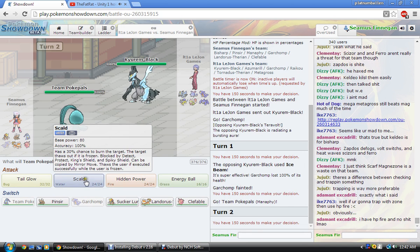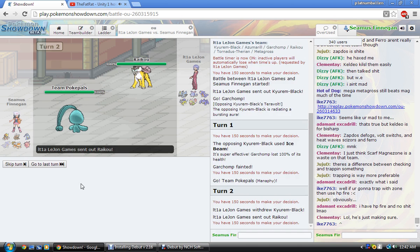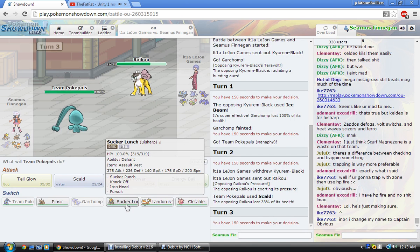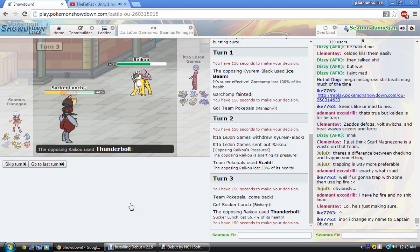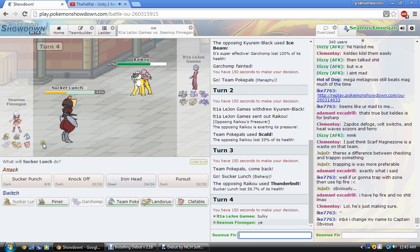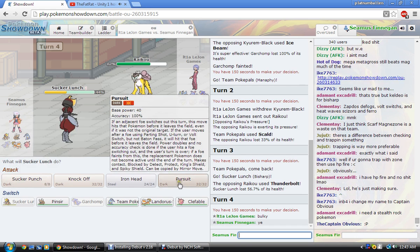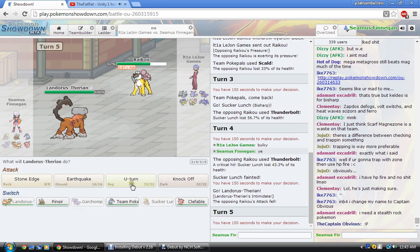I don't want to set up yet, so I think I'm gonna go for Scald, trying to burn the Raikou or possibly the Krookodile. Raikou does come in. Getting HP Ice or Volt Switch — I don't think a Volt Switch would. Seeing my lane, I'm just gonna go into my Bisharp — all-around best play. He used T-Volt Switch. I'm predicting it's Specs, actually. I'm just gonna click Pursuit. That was a bad play — I should've just Sucker Punched, but I was trying to make a play to get back in the game.